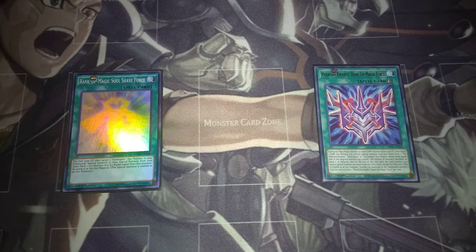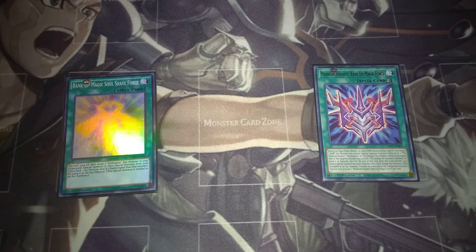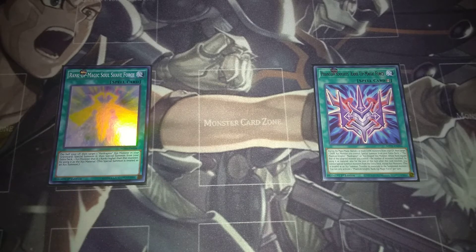Then we've got one copy of Rank-Up Magic Soul Shave Force and one copy of Phantom Knights' Rank-Up. The best thing about Blackwings is they are very versatile — they can pretty much go with any of the Phantom Knights or the Raidraptor cards. This is going to be used to go into Cyber Dragon Infinity if you aren't using Simoon's effect, because Simoon does lock you into Dark monsters. But if you're not using that, you can use this to go into Cyber Dragon Infinity from your graveyard to get an additional negate. The other is to go into Raider's Knight into Ultimate Falcon.